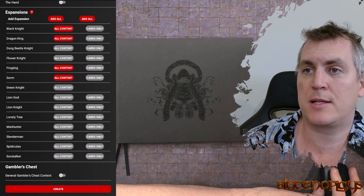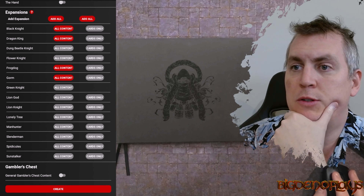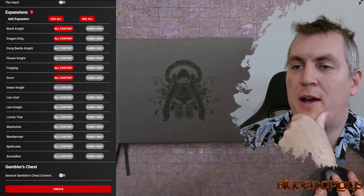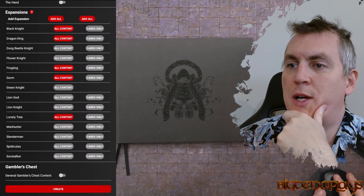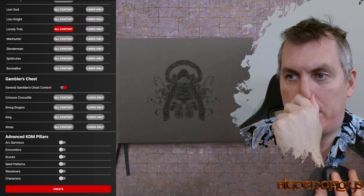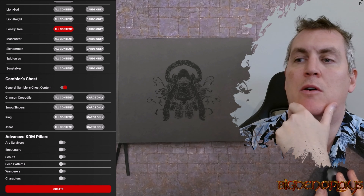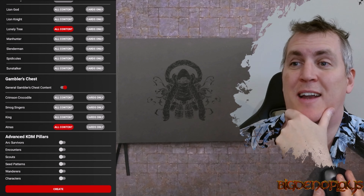Looking at the expansions: Black Knight, Dragon King as another node 3, Frog Dog, Gorm, not playing Green Knight, not Lion Knight. Always like to include the Lonely Tree, a bit of fun when it pops up. We will include general Gambler's Chest contents, but we're not going to play the Crocodile, not the Smog Singers, not the King - just Atnis. Technically the Dung Beetle Knight and the King are both node 4.